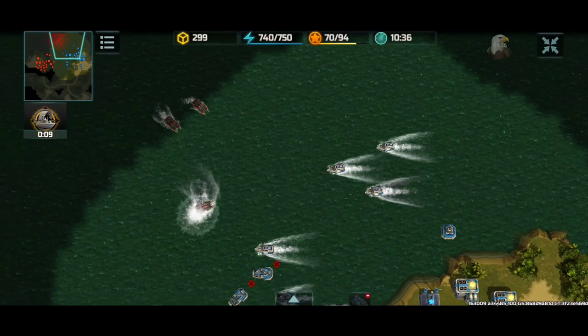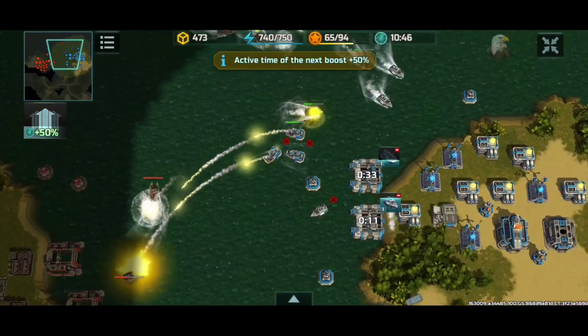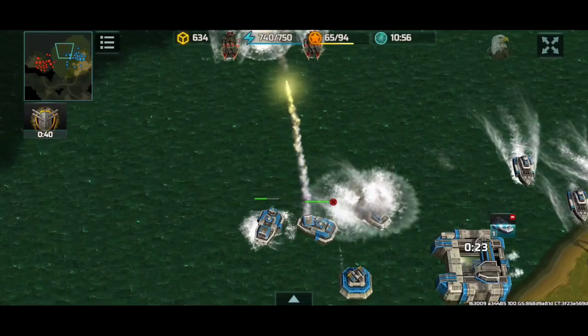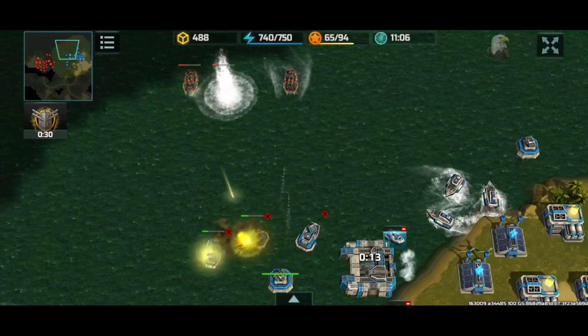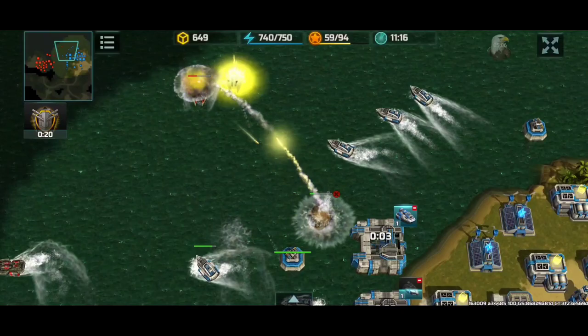I need to retreat — he has a ton of alligators and I only have four Vikings. His alligators are more buffed due to rank advantage. I'm going to be clever and use my Poseidons as a meat bag to lure the alligators into range of my naval platform, which will destroy those alligators with support from the Poseidons providing additional damage. The Poseidons are so tanky the alligators died.